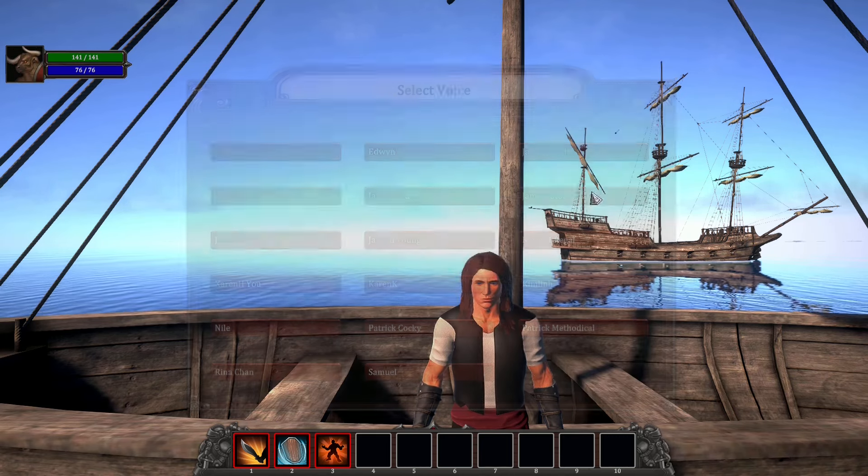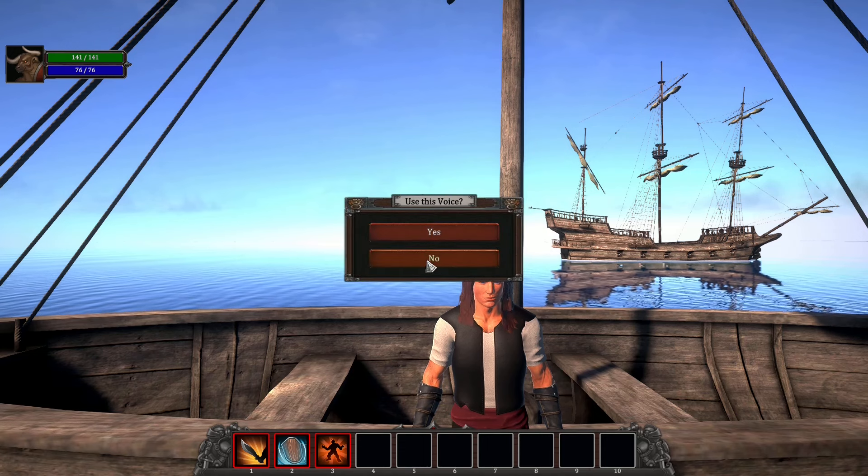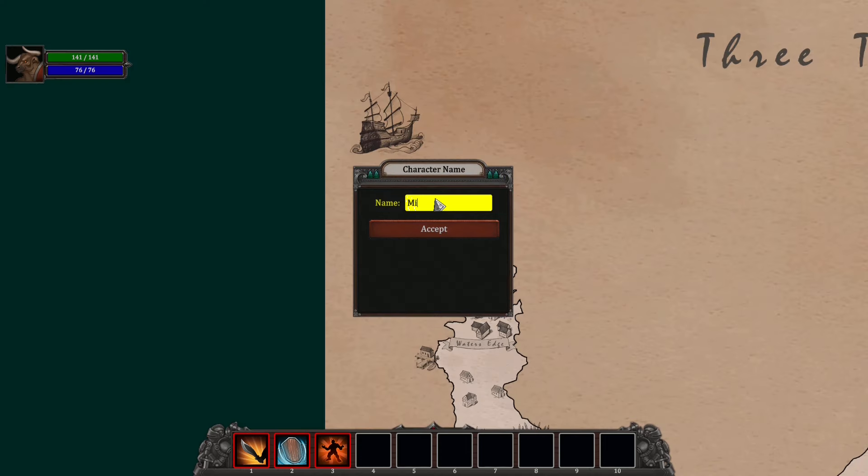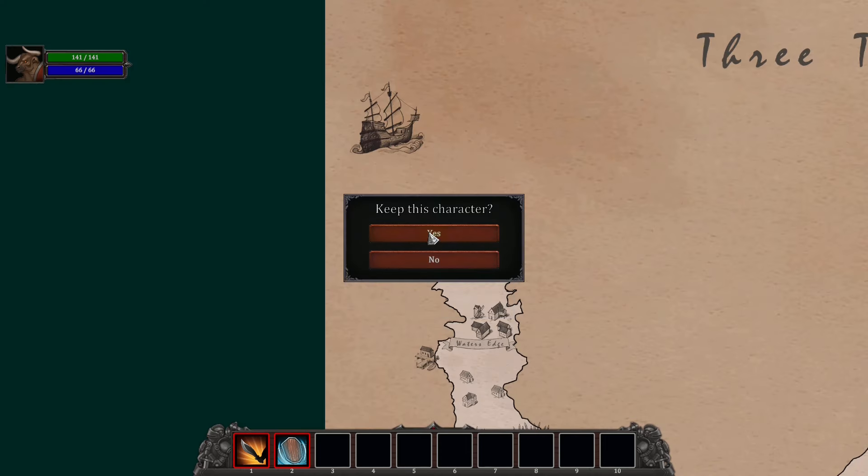Different voices! You ask for my help — whoa, that's a good voice for a Minotaur! We'll name him Mino. The maximum party size is four, but you can go solo or take two or maybe three companions. I'll take all four and meet you after character creation!